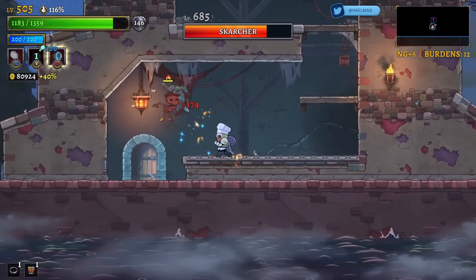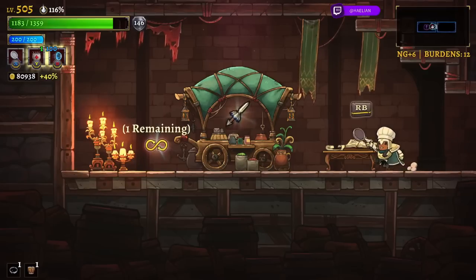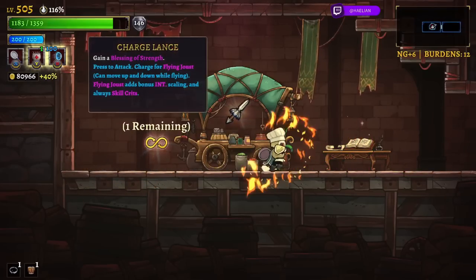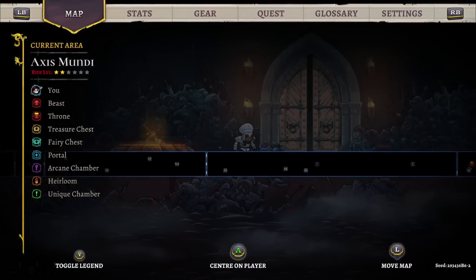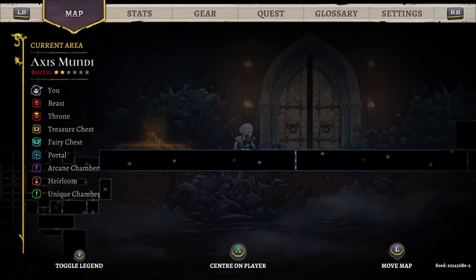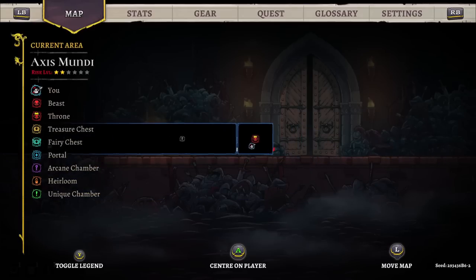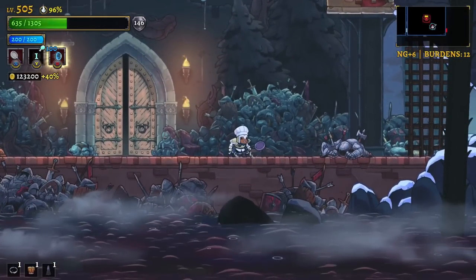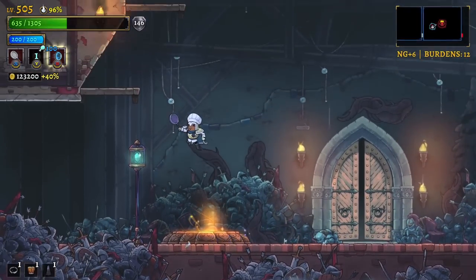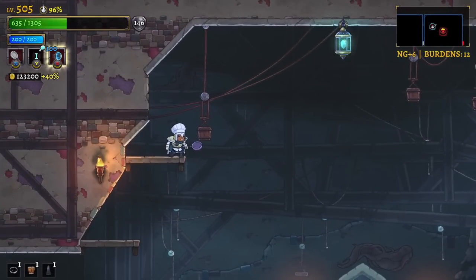In the second area, I definitely still want to check out all these houses - they can have relics, fairy chests, and you can still destroy things for gold or meat. We've just completed all of the second area - Axis Mundi. I got every single chest and it was probably pretty close to every enemy. We're sitting at 123,000 gold. Even with an extra 20% gold bonus, we didn't get as much money as farming the entire first area - the second area is just a bit smaller overall.